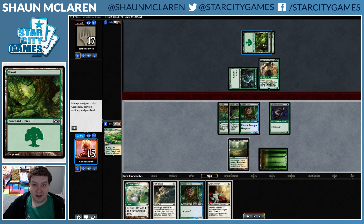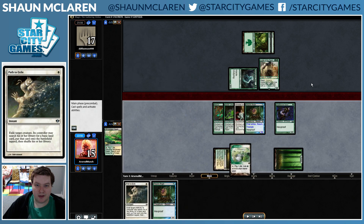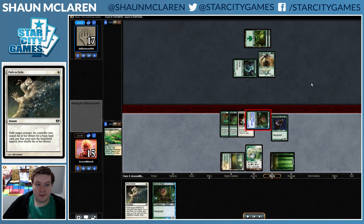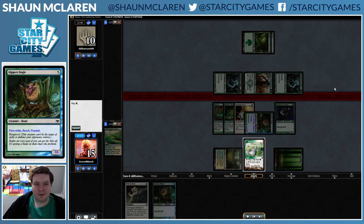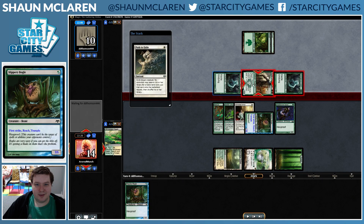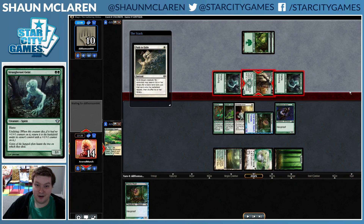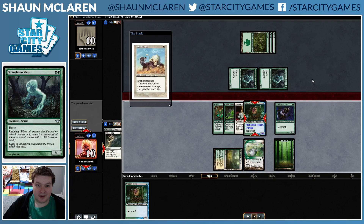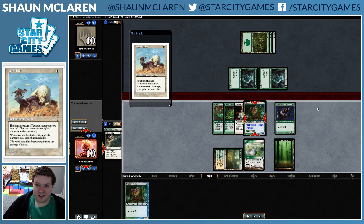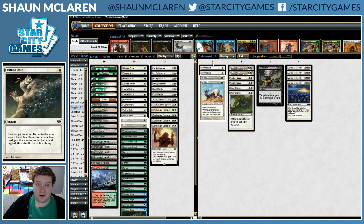Our opponent is looking to be constrained on mana as well, so we want to hold on to this Path and not use it willy-nilly if at all possible. This is looking to be a pretty favorable race situation for us. We go ahead and use Path here — taking three power off the board seems worth it. We didn't ramp our opponent last turn which was important, and there's a good chance our opponent just dies this turn. Which is what we do.